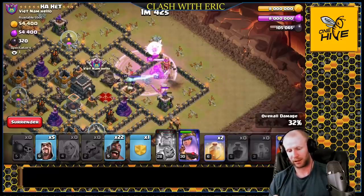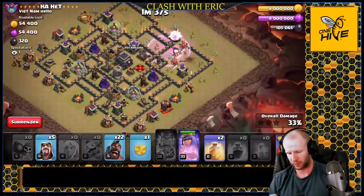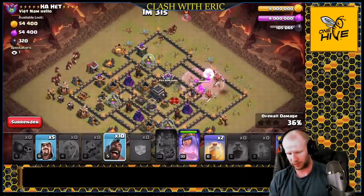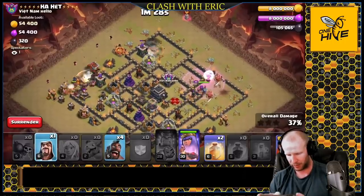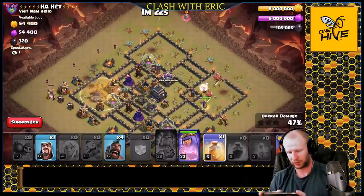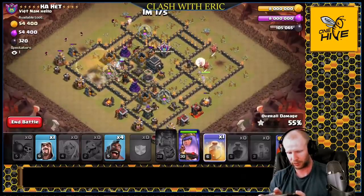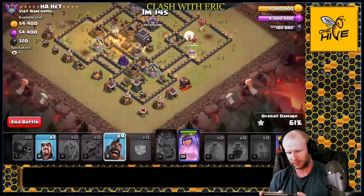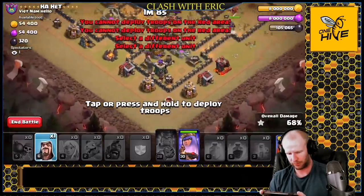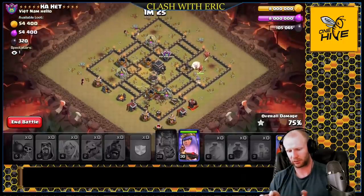The expo is holding damage on the queen, keeping her locked down, so we keep those healers on top of her. Now the king goes down - that's a good thing. We're getting ready to start the hogs. We'll start them on the opposite side of the base, send in the high level hogs first, and swarm the other side with the rest. We'll sprinkle some wizards behind and bring in a heal spell, making sure to go over that bomb tower first - that's a priority.